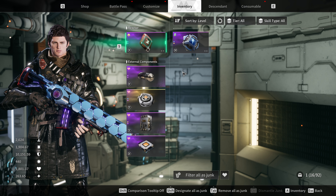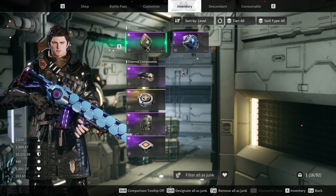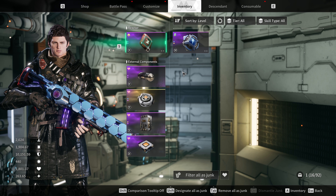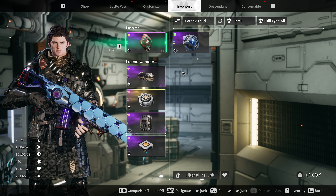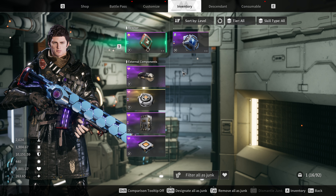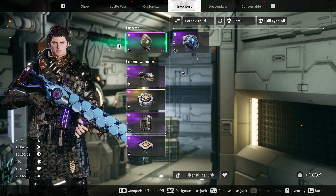Basically, all the equipment you want to use, you want to favorite it. That way you can easily get rid of any junk you acquire and keep your inventory as empty as possible. There have been known issues with loot actually transferring to your lost and found when it's sitting on the floor. So I like to make sure I pick everything up when going through, because if I know I picked it up I know it's in my inventory when I get back and I can actually scrap it.